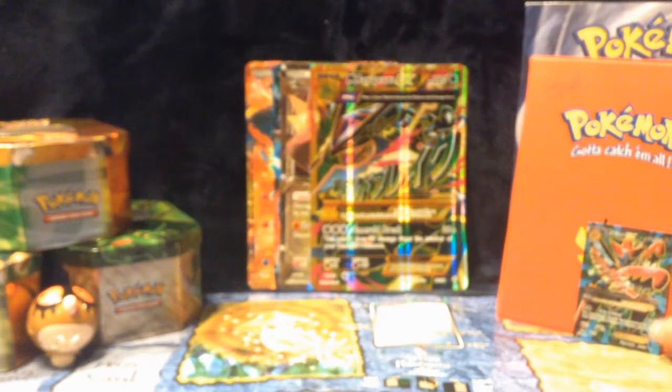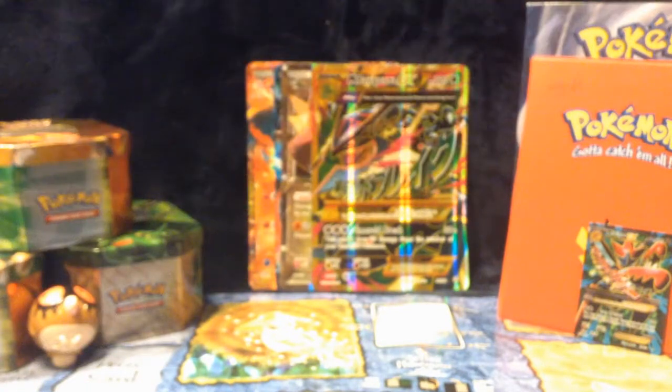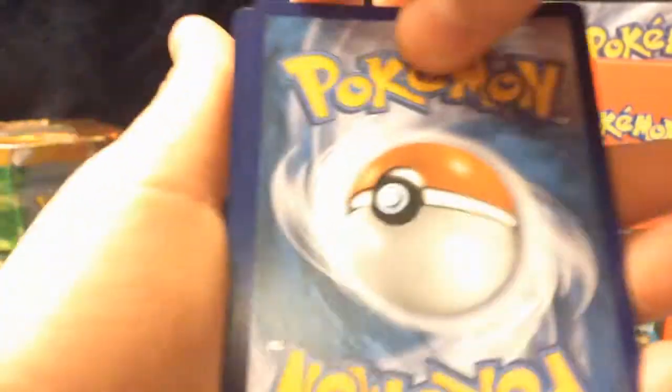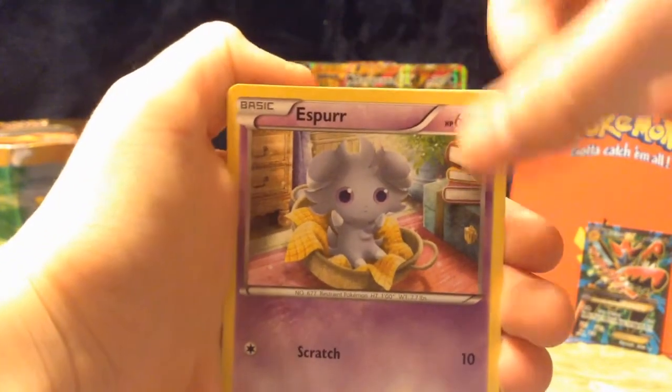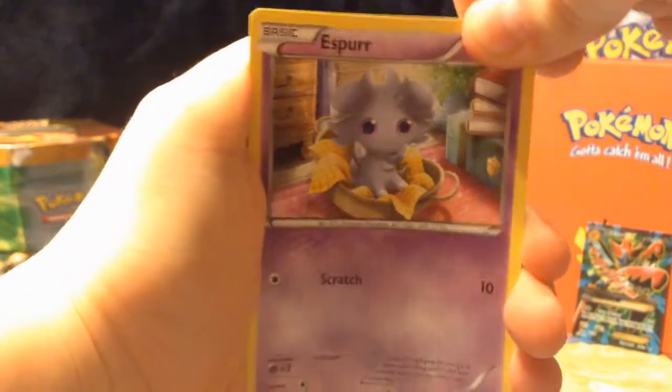And guys, that's not even it — we have one more. Okay, let's open it up. The camera just wasn't recording — no, I'm faking that. Okay, let's take these guys out. Hopefully this contains the breaks or an EX — our EX game is growing, it really is. Esper, and the last card is Phantom.